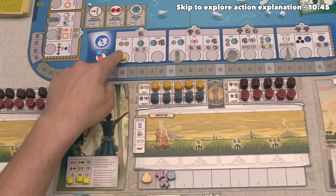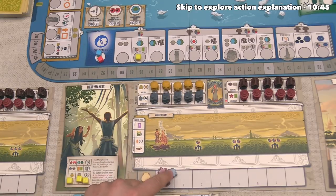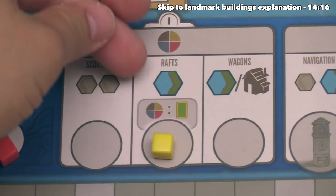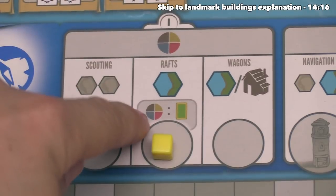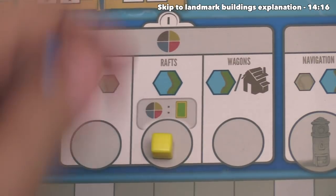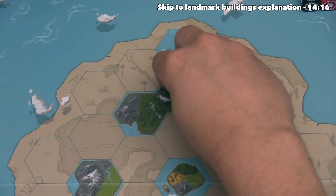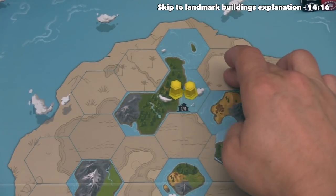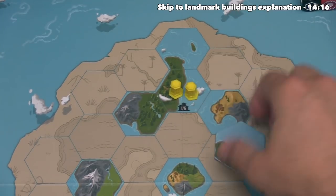The yellow player can go again, and they've decided to move down the same track they started on. This is going to cost them one of their resources — they're going to spend this culture — and now they have the ability to do exploration. When we focus in a bit more, they also have the option of spending another resource to draw another tapestry card, but it looks like they are not going to do that. They can now do this exploration action, which lets them place one of their region tiles down onto the board. They have to go onto an area that has not been explored yet, that is also adjacent to a region that they control.